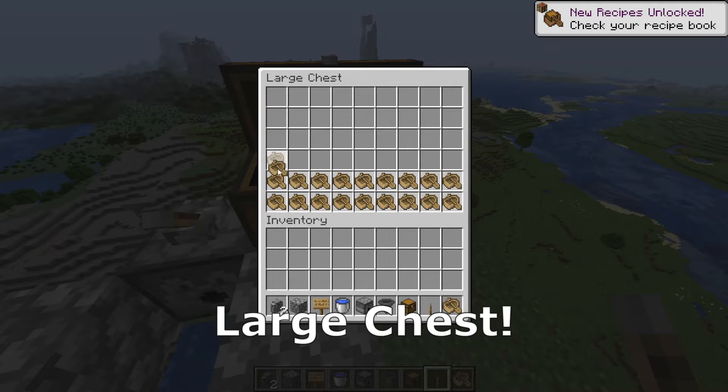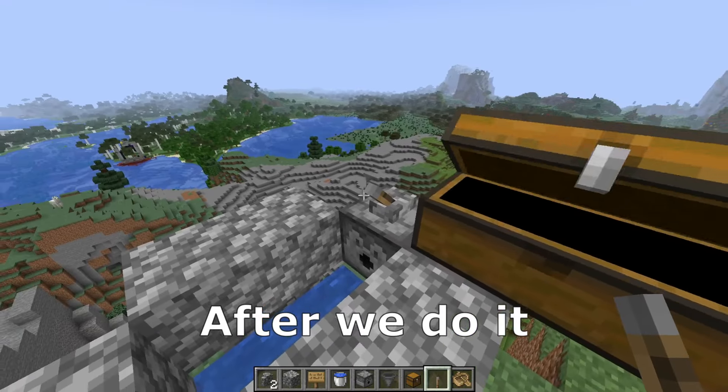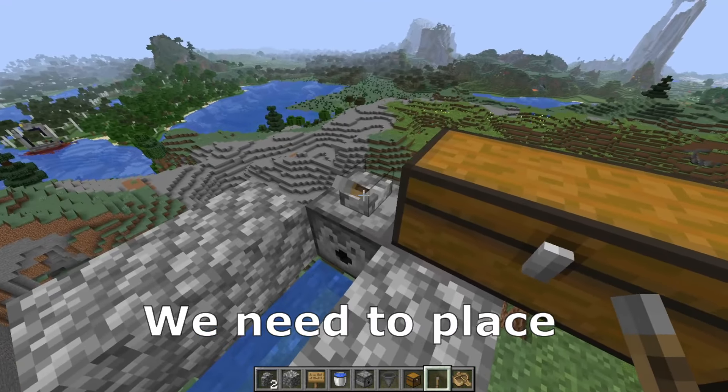That's the old material. We start by placing 2 walls, another 2, a building block here, building block on the walls and another one here.